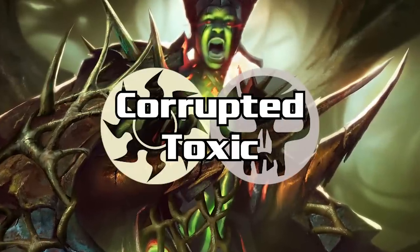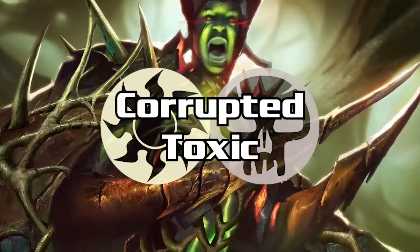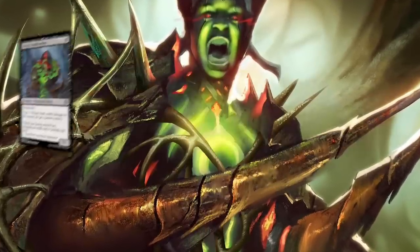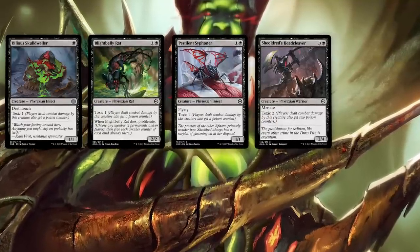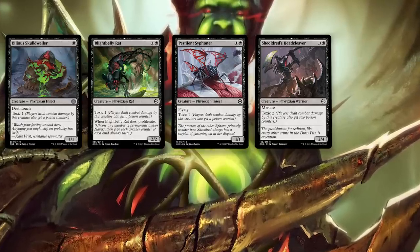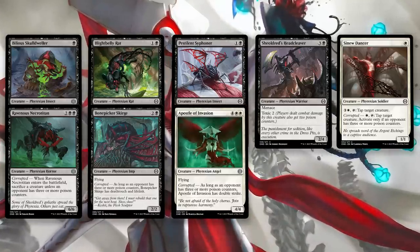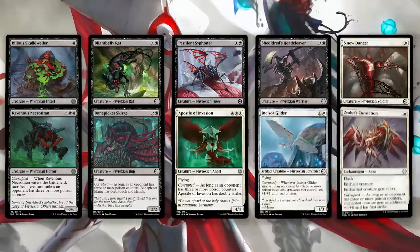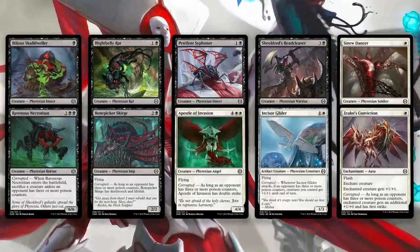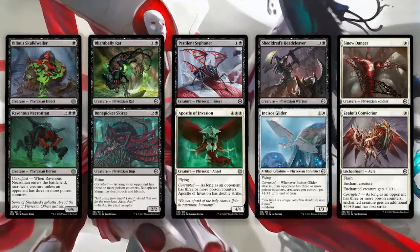The white-black archetype is Corrupted by way of Toxicity. All the white Toxic cards from before are present, but paired with cards that become incredibly powerful once your opponent has three poison counters. Black adds Toxic enablers like Bilious Skull-Dweller, Blight-Belly Rat, Pestilence Cipher, and Shieldred's Head Cleaver. When Corrupted is turned on, the deck gains late-game power plus more efficient removal. Look for payoffs like Sinew Dancer, Ravenous Necrotitan, Bone Picker Scourge, and Apostle of Invasion. All white-black Corrupted cards are worth considering as long as you have a solid Toxic creature base — you need your Corruption to mean something.